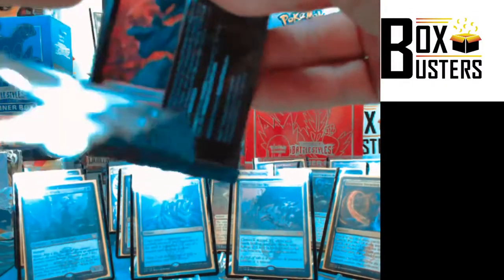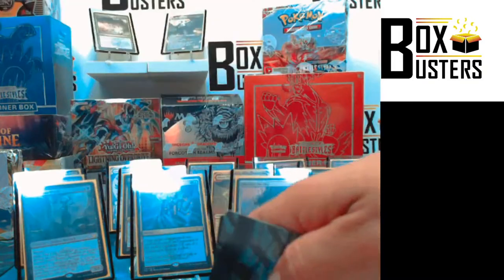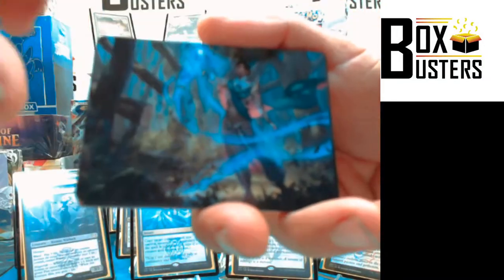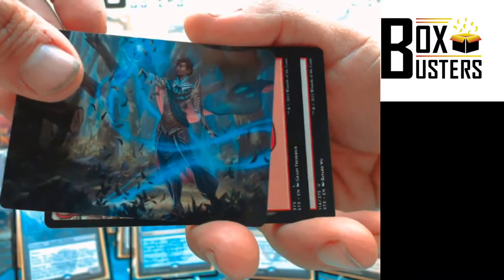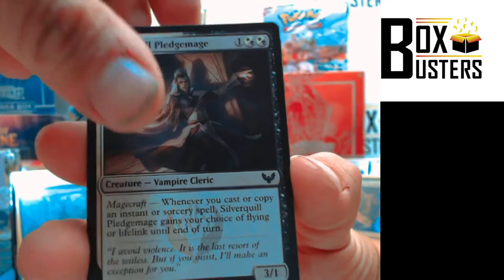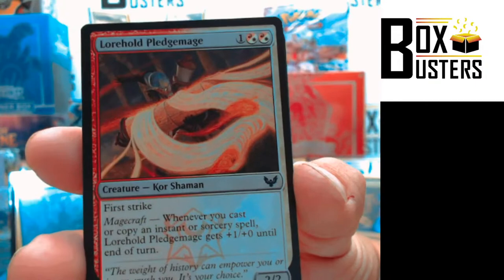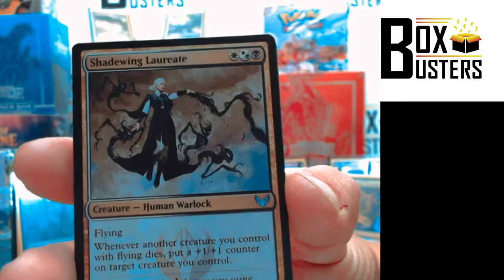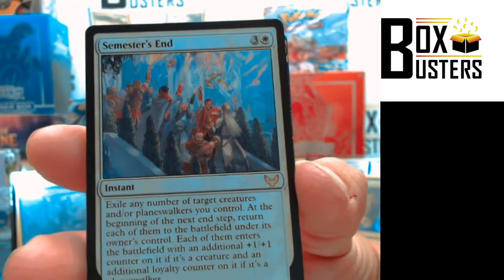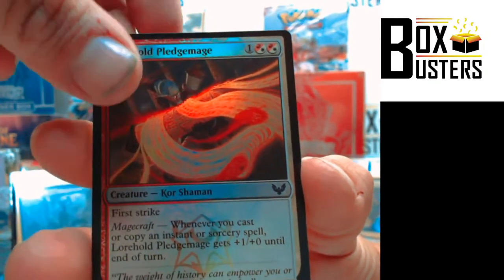Six packs remaining and then we're going to get into a Mystery Booster break. We have a bunch of other stuff posted up — a couple of football breaks posted up. Art card. Mountain, Start from Scratch — Uncommon. Silver Quill Pledge Mage, Owlin Shield Mage, Combat Professor, Lore Hold Pledge Mage, Humiliate — Uncommon. Shade Wing Lorate — Uncommon. Thunderous Orator — Uncommon. Semester's End — Rare. Tezzeret's Gambit, Alternate Art, Rare. Lore Hold Pledge Mage, foil. And out back a Spirit Token.